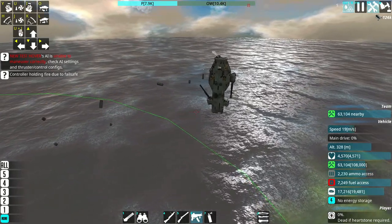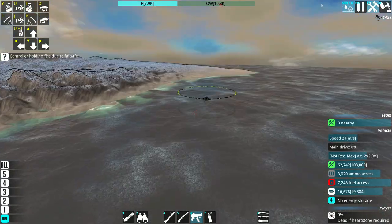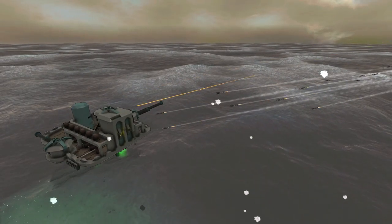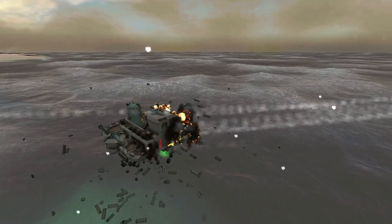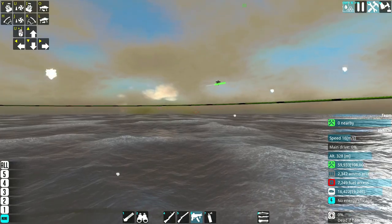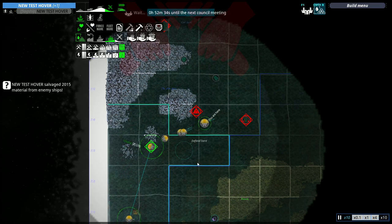Definitely huge props to whoever made the Coffinnail — this style of design was definitely inspired by that. Of course I went my own route with it. AI should turn off once the enemy is too low. Now it's going after this thing. And just like that, the entire Onyx Watch attack force has been wiped out.